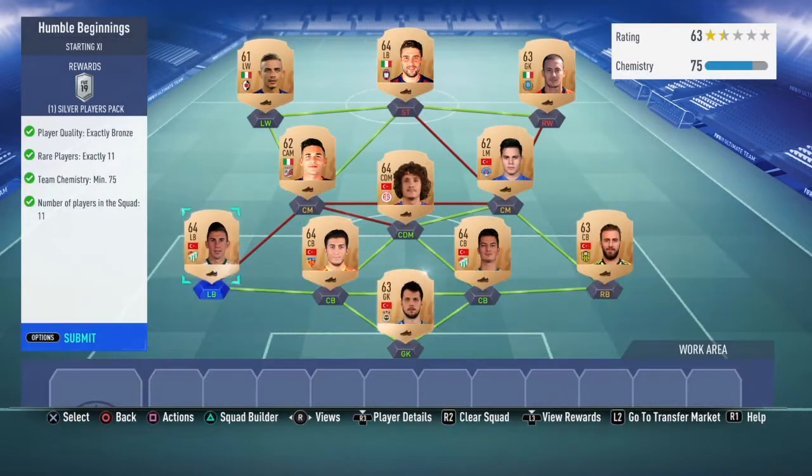All the teams are done. This is what I used for the bronze — the humble beginnings. It's about 5K. That gets me a silver player's pack.